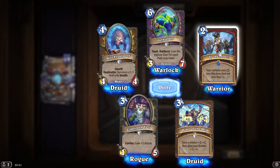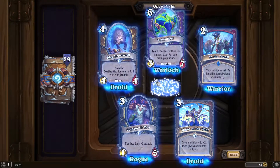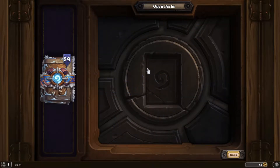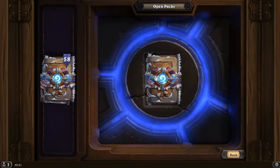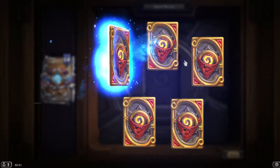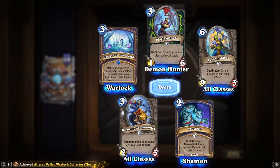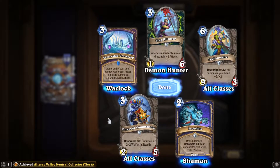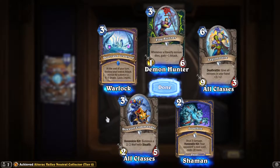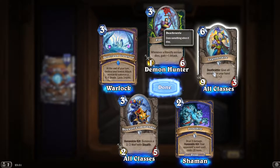Your minions cost two less this turn, but not less than one. If you've got a few three-cost minions they can come out quickly, but I'm not sure why Warrior would use that. Oh — Pirate Warrior, that could work very well. You need to have at least three minions to make it worthwhile. Give all minions in hand +2/+2 — what on earth are these stats though? Six mana 9/0, that's weird.